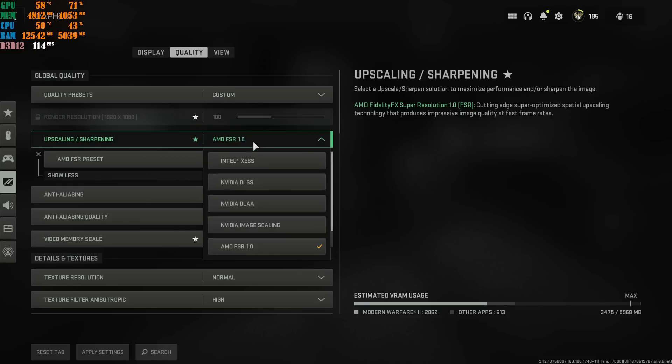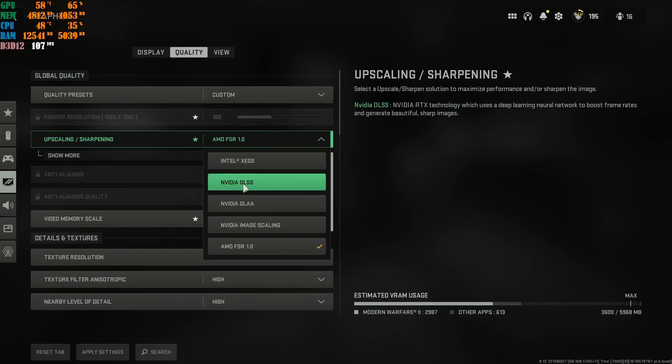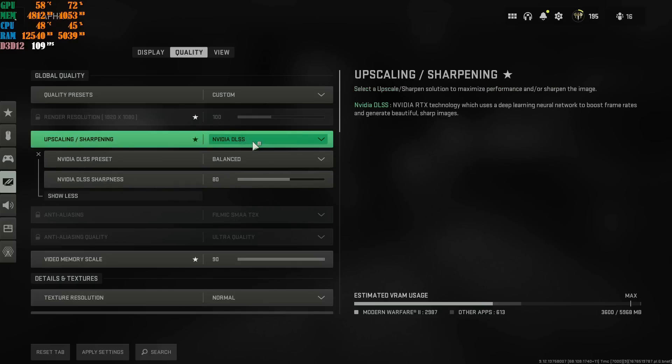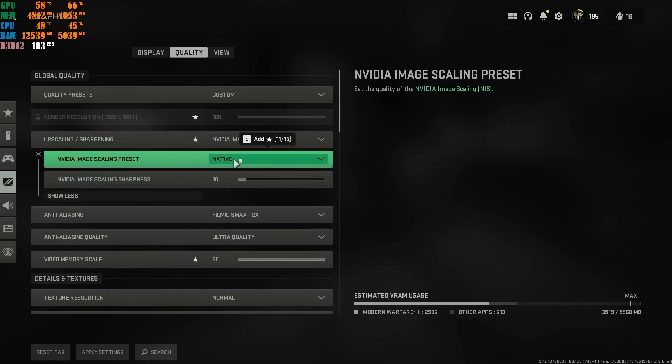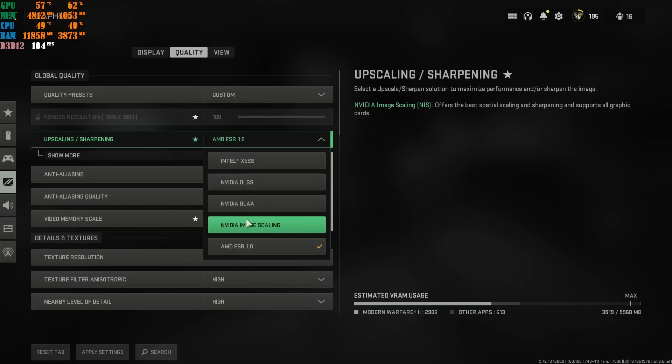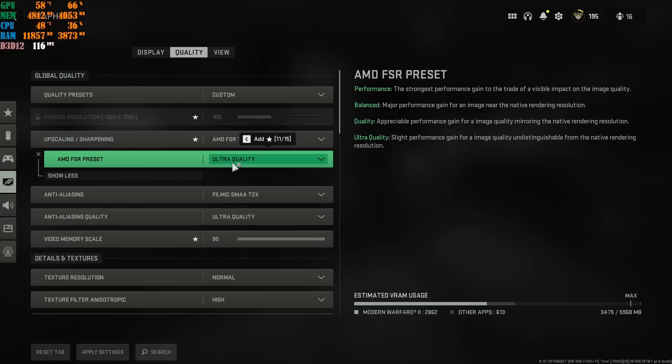If you're not using AMD FSR or FidelityFX CAS and instead using NVIDIA DLSS, I recommend putting it on Balanced and using your own sharpening — around 80 is my sweet spot for DLSS. A lot of people also use NVIDIA Image Scaling set to Native, which runs at your native resolution. If you do use NVIDIA Image Scaling, I recommend Native or Balanced. You can try Ultra Quality and see if it works better for you. AMD FSR on Ultra Quality is the best right now for FPS, gameplay, looks, and feel — or use FidelityFX CAS with your preferred sharpening.